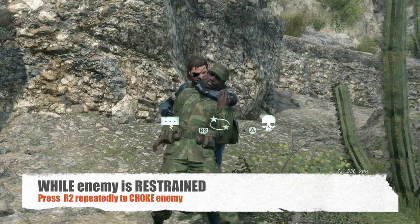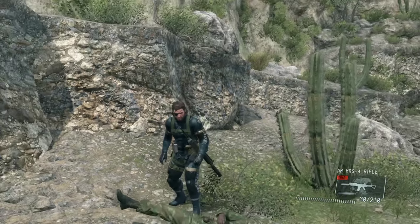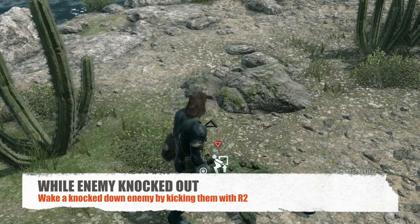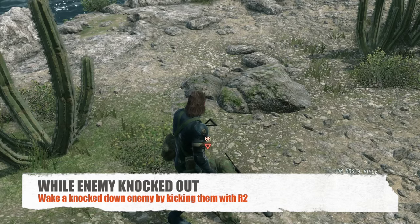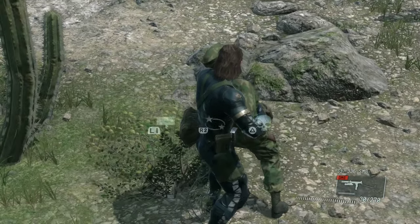Let's choke this guy right now. Once you choke the enemy, they get knocked out and fall flat on the floor. Then you can actually press R2 to kick the guy and that's going to wake him up and he's going to start to get up. So let's do that — kick the guy with R2 and he's trying to get up.